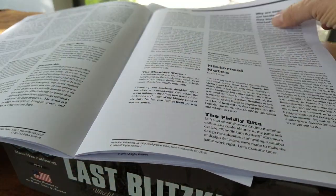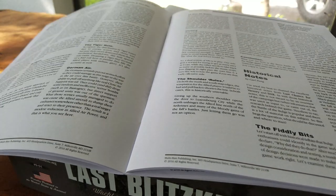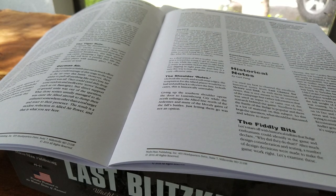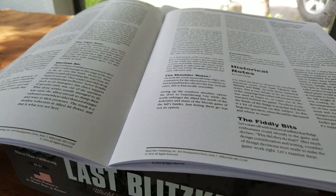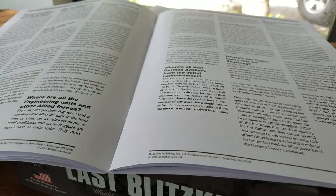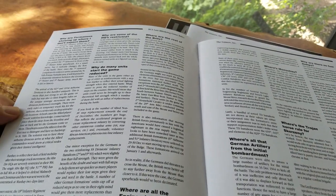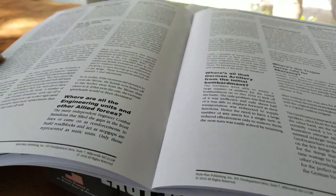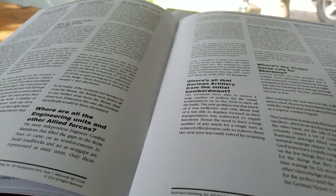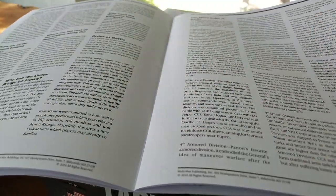There are sudden death victory conditions as well. The designer notes are long and talk about their thinking on weather, bridges, the Graf teams, German air — which everybody knows the situation with — shoulder rules, edges of map rules, and why they do things a certain way. There's also a long section on why certain units are where they're supposed to be, the justifications and rationales for fuel dumps, the way bridging is handled, and lots and lots of commentary on that.